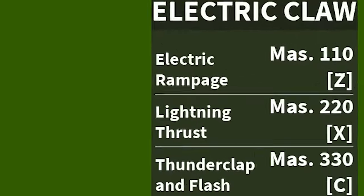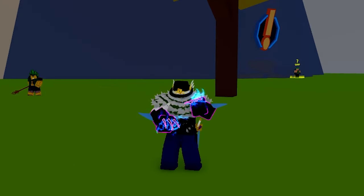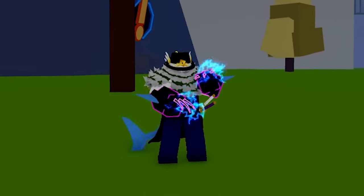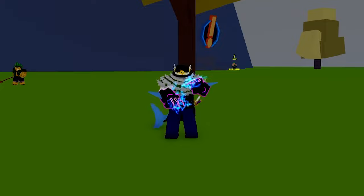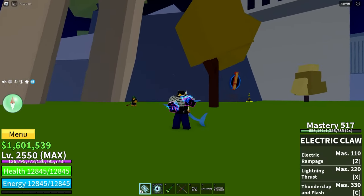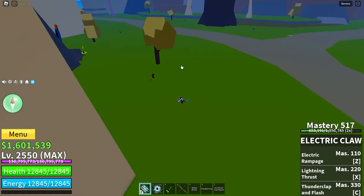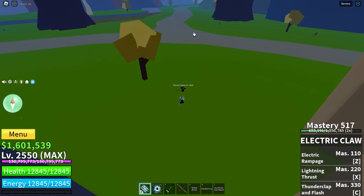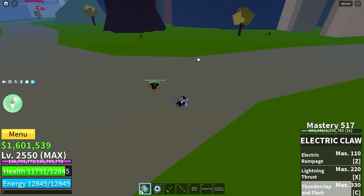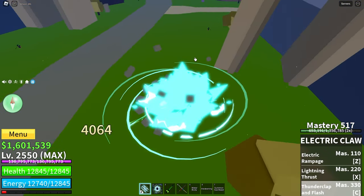The C move is Thunderclap and Flash. It requires 330 mastery to unlock. When you press the C key, you dash forward really quickly, dragging anyone who gets in your path before slamming down and damaging the enemies you grab, launching them up a little bit. This move is the only move that breaks observation in the kit. You can put your mouse past them and it takes them along with you and launches them up in the air. It also has a decently big area of effect.